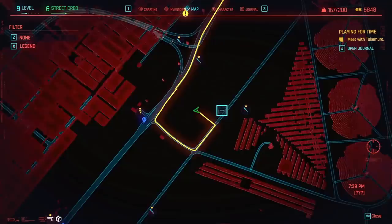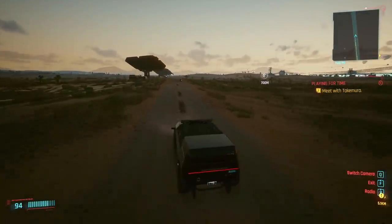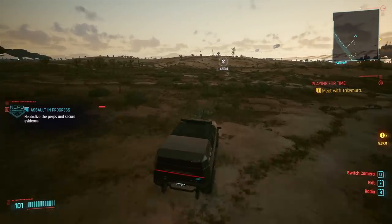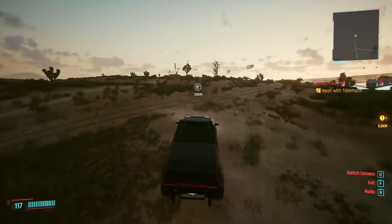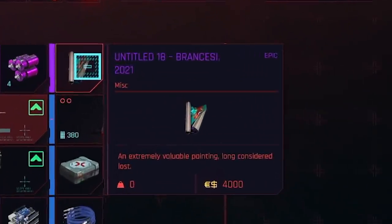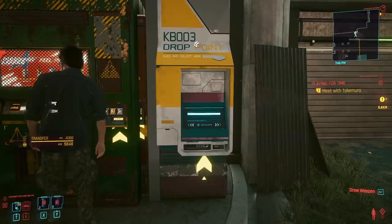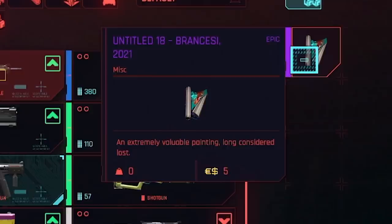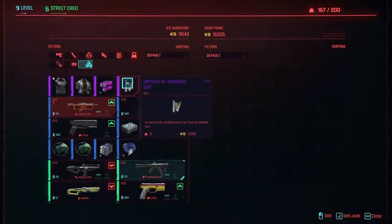Now we need to find a drop-off point. Go into your map — drop-off point right there. We now have in our possession a very precious piece of art. And if we sell it, we make a nice amount of money. But what if you could sell it twice? Three times? Four times? Maybe a hundred times — over and over and over again? The consequences? You'd be incredibly filthy rich. This is the drop-off point. See it here — Untitled 18 — it is worth 4,000 euro dollars. Click here, boom, sell it: 4,000. Hop out of the drop point and then go back into it and look to buy it. It now costs 5 euro dollars. Interesting resale value. We're going to buy it, then hop out of the drop point, and then back into it again. Back into miscellaneous — it's worth 4,000 again.